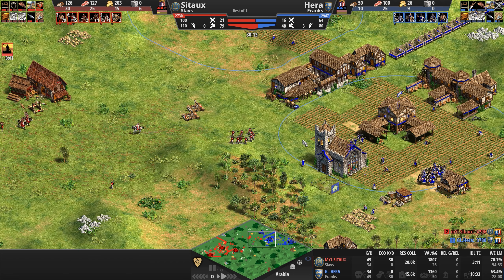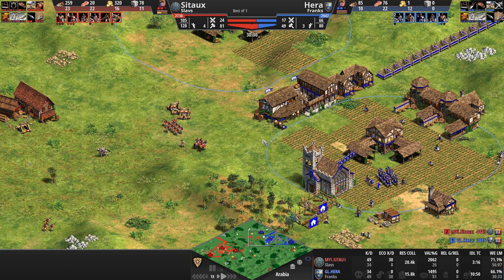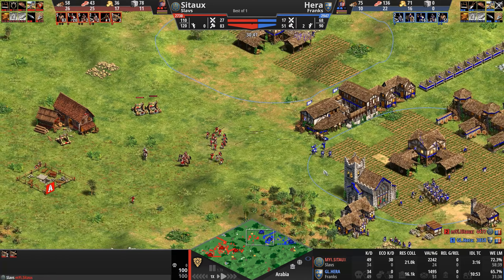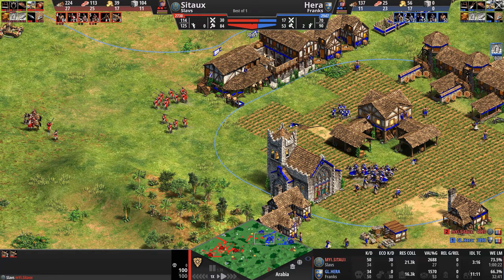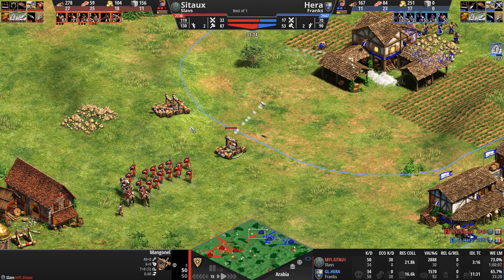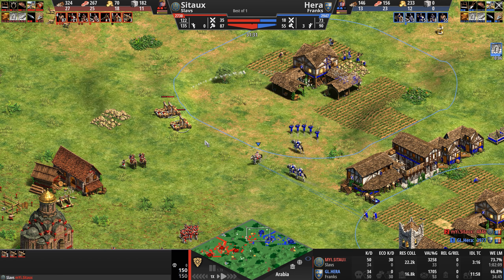The mangonels shoot away Hera's entire flimsy skirmisher force. The Franks don't get redemption, meaning good luck contesting these mangonels without a siege workshop — and Hera has no siege workshop, barely any wood. He doesn't have two sticks to rub together. He's using food to train knights. Sito moves the two mangonels to the high ground — brilliant, adding 25% more attack range bonus — but you've got to defend the mangonels. The cav archers are picking off reinforcements to the south as the knights close in.